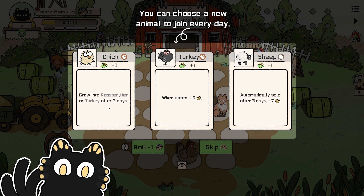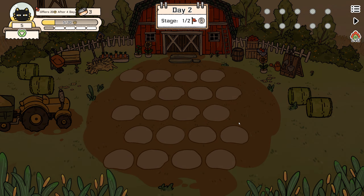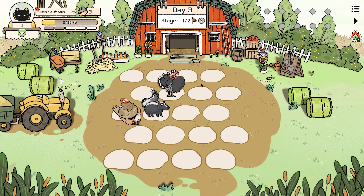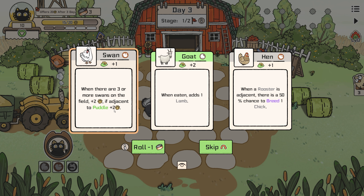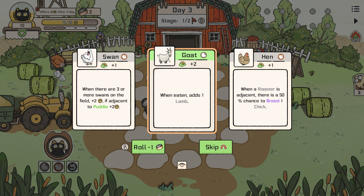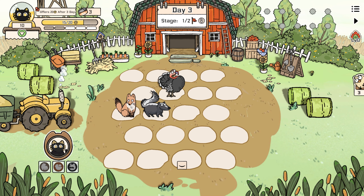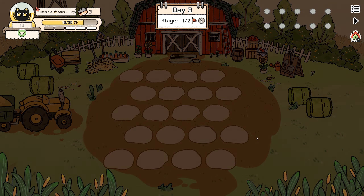Alright, so we got five and then you get to pick something. You can choose a new animal to join every day — grow into a rooster, hen, or turkey after three days, get five when eaten. Automatically sold after three days for plus seven but you lose one each time. The animals come out, he's been eaten. We have 15 of 20. When there are three or more swans on the field plus two, if adjacent to a puddle plus two. I'm gonna take a swan here — let's go swans.